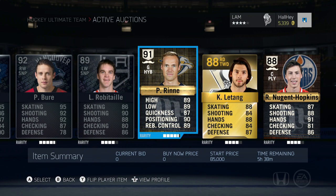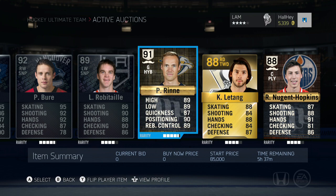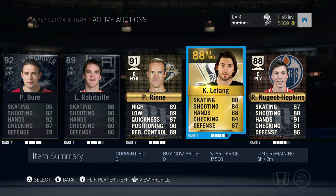Then we got Pekka Rinne, up for an 85,000 start price. You can find him on the Nashville Predators — definitely one of the better goalies. He's six foot five, 207 pounds, and that's why people like him just for his height. You can boost him a little bit, and this could be the highest-end version of Pekka Rinne you can buy.